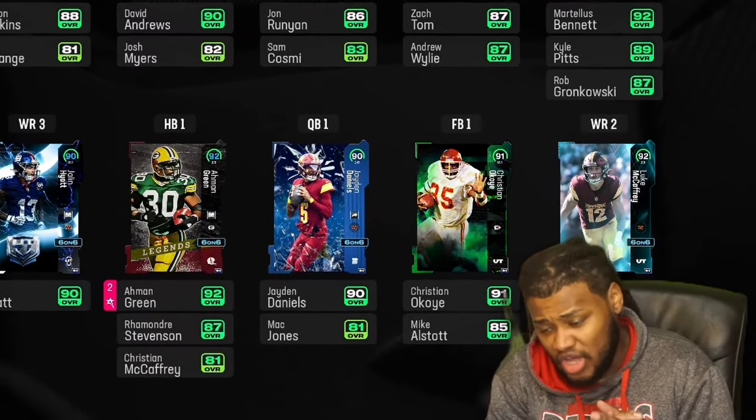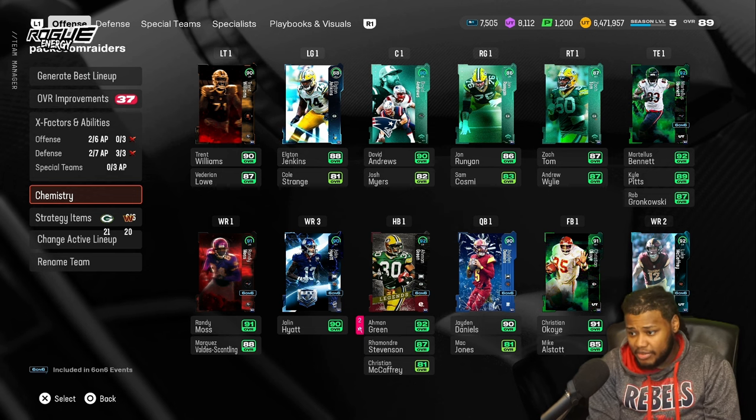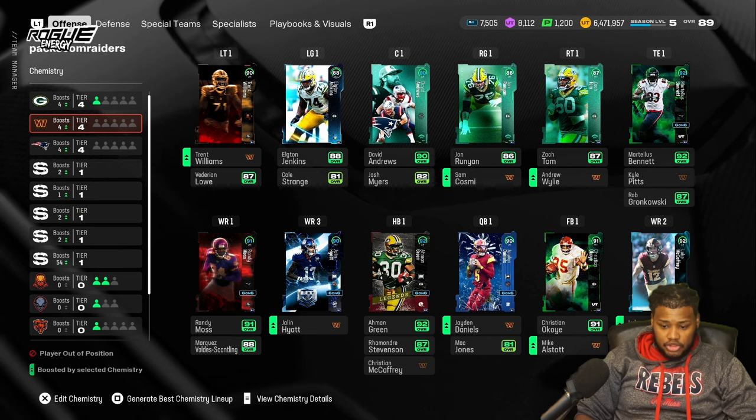This is how you make a theme team in Madden 25 Ultimate Team. What I mean by a theme team is you got players on your team with the same chemistry. Why would you want to build a theme team in Madden Ultimate Team? Let's go over to chemistry.